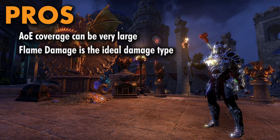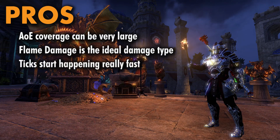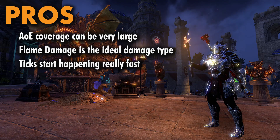Another pro is that it is flame damage, so it will be boosted by Engulfing Flames and the Encratus set. And since it procs every third tick, it starts getting its results very quickly. You don't have to wait a longer duration like you do with a set such as Whirl of the Depths, or build stacks with a set like Reliquin.